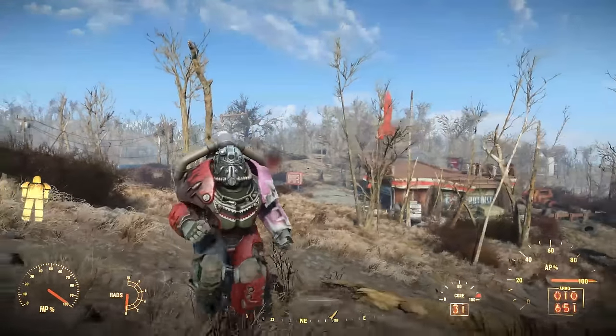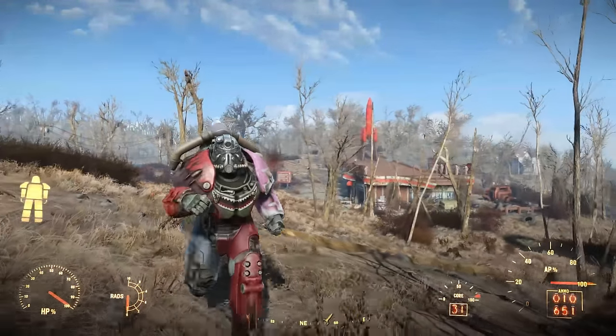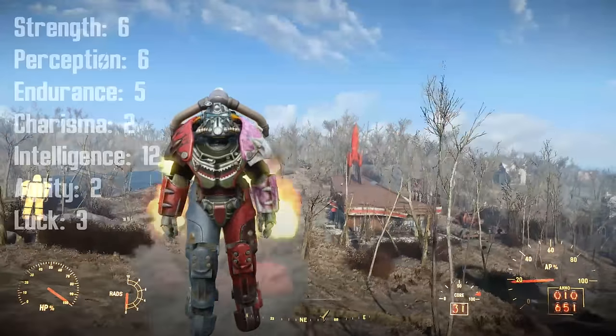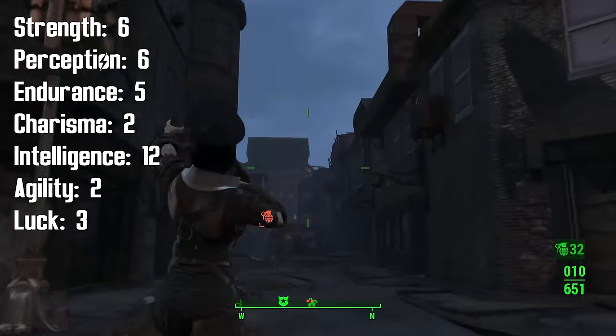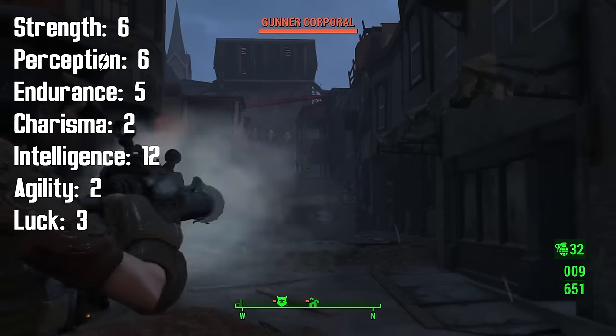The end-game SPECIAL stats for the Tinkerer, including all the SPECIAL bobbleheads but not including gear, are as follows: 6 Strength, 6 Perception, 5 Endurance, 2 Charisma, 12 Intelligence, 2 Agility, and 3 Luck.